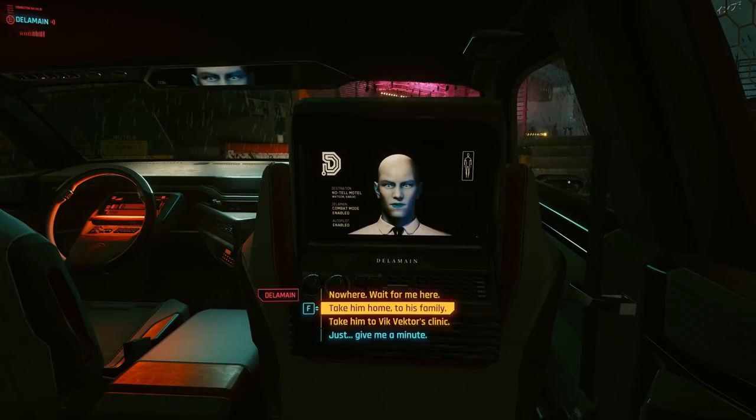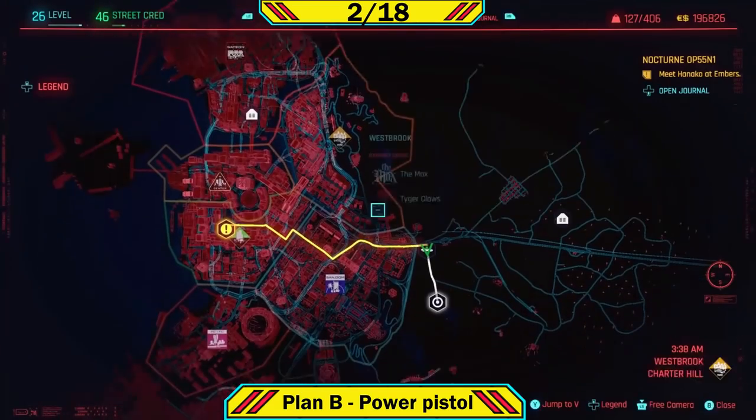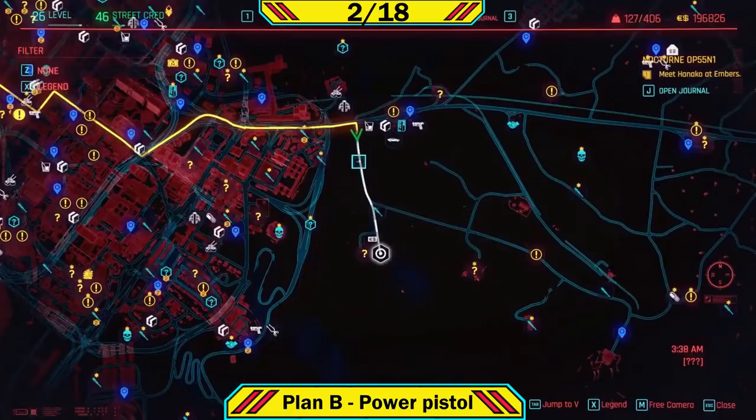At the end of the heist mission you must select 'take Jackie's body back to his family,' as this is important to get his pistols. After Act Two the world starts opening up and you can get a lot of guns straight away, but we're going to stick to story-bound weapons right now. Weapon number two is Dexter DeShawn's pistol, Plan B, which can be found in the dump on the map I'm showing you right now.